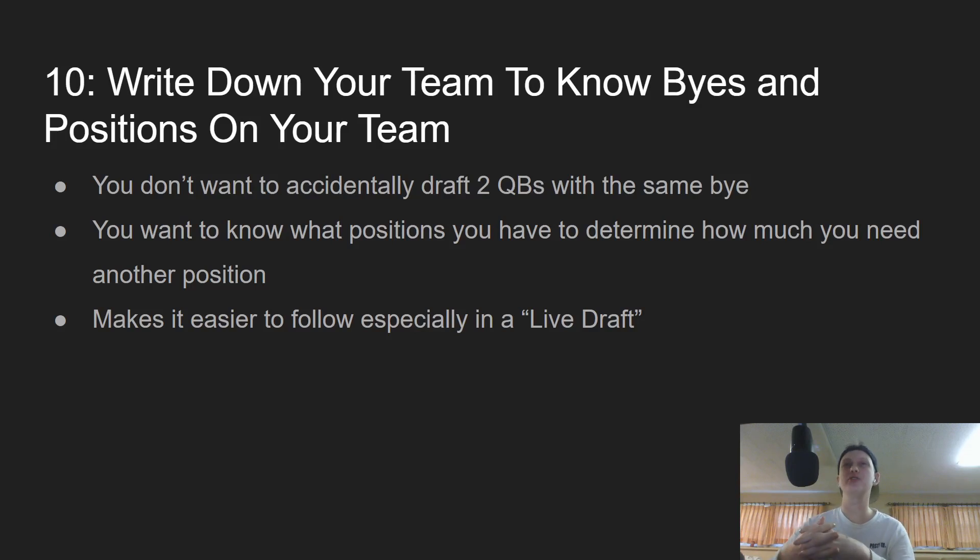The tenth tip is to write down your team so you can understand the bye weeks and the positional needs on your roster. This isn't as important in an online draft, but for live drafts it can be very helpful. Understanding bye weeks isn't the most critical thing since your roster will change during the season, but it is important in a superflex league — you don't want your two starting quarterbacks both on the same bye week. Knowing what positions you have also helps you decide whether to go for another position or keep loading up on one, and it makes it much easier to follow along in a live draft.